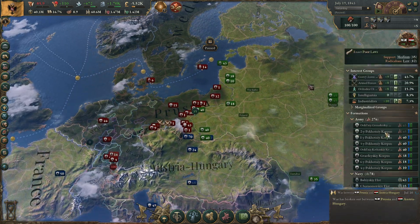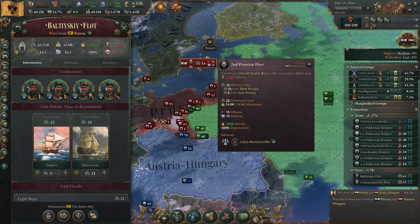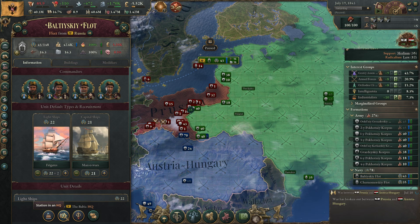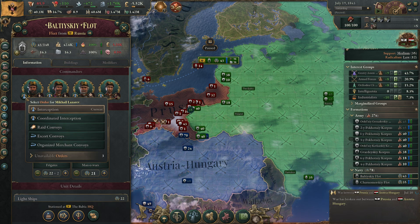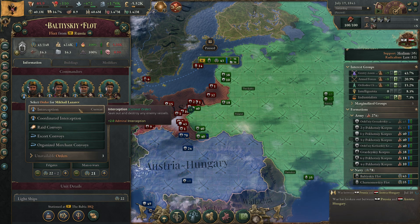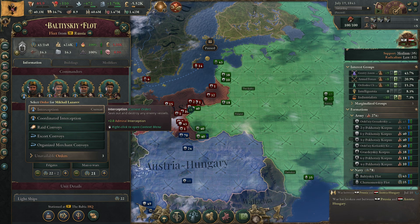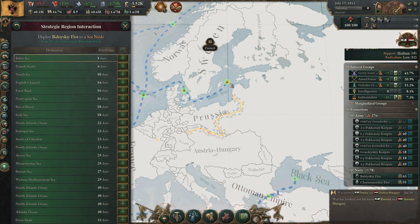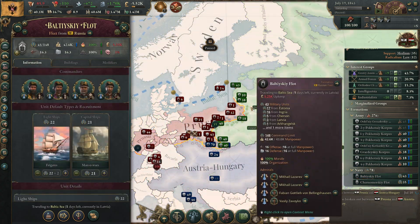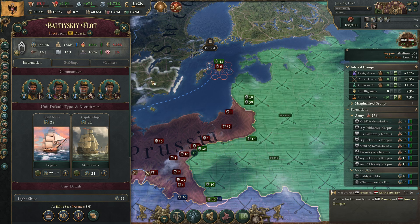Oh there are enemy ships — my boats can do something here. I have my Baltic fleet over there which is actually very good. Let me set it to interception and deploy it to that sea node. Now it should capture that enemy fleet.